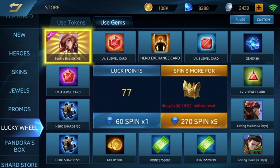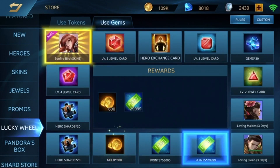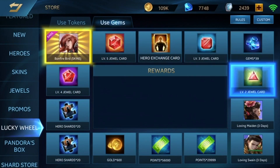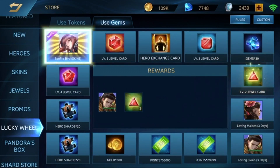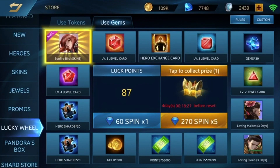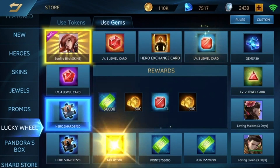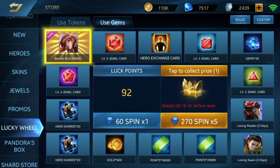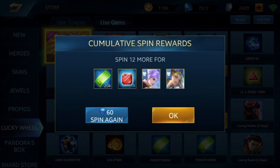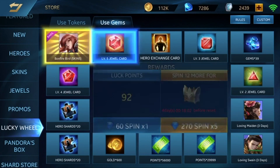Let's get a Bonfire. A level five jewel card would be nice as well. At least we got some gold. We're getting so many skin trials — I won't even know what to do with them. The Maker skin is one day, and you get both for one day for the next reward box. Let's spin it again — 270 diamonds, let's go for Bonfire Bird!